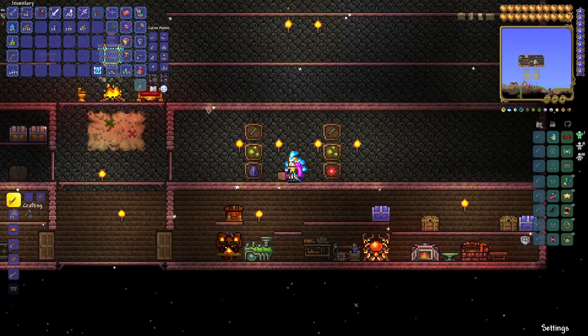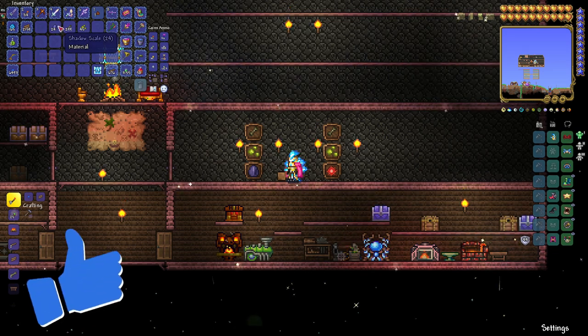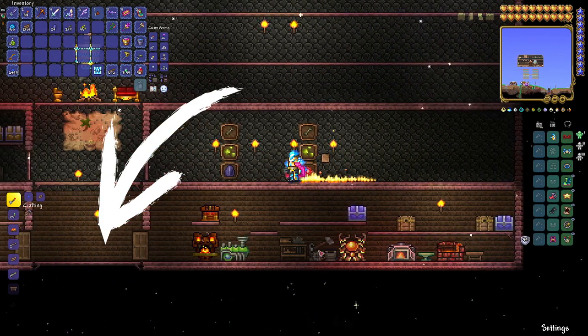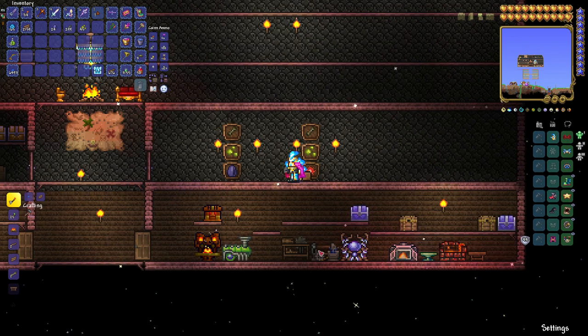What you need to make the void vault is 15 bone, 8 jungle spore, and either 15 tissue sample or 15 shadow scale. I love my corruption world, so we do have enough shadow scale. You can't craft this at an anvil, hellforge, titanium forge, or anything like that — you need to create it at a demon altar or a crimson altar. We're going to find one now and I'll show you how to craft it.